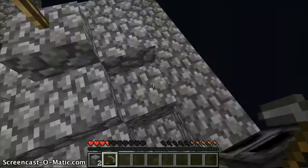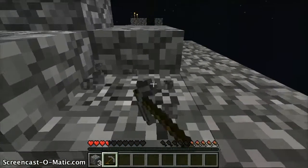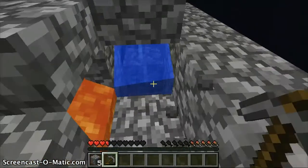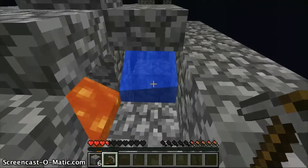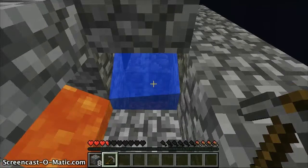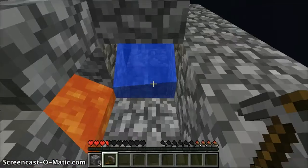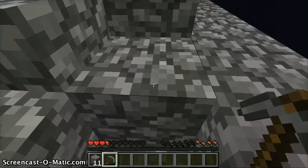Basically the goal of this series is it's going to probably end once we've gotten all the things. When we've reached the regular world, that's going to be the end of the series. Gold comes first. So we've built a cobblestone generator, expanded our island — it's about two out of fifty right now. We have made a melon farm, a pumpkin farm, and a reed sugar cane farm.